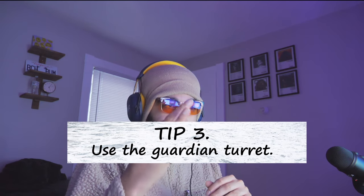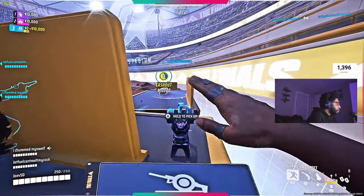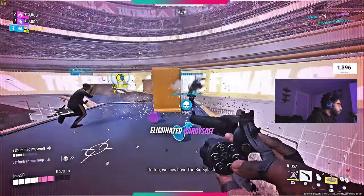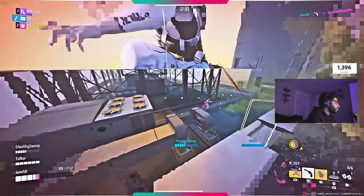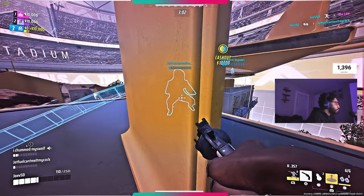That also ties into tip number three: utilize the turret. I know you're a medium and you've gotten used to utilizing the healing beam, but hop into quick cash and get yourself familiarized with the guardian turret. The guardian turret paired with the revolver is a really good combination. It ties into third partying — it leaves the guys you're fighting weak, and if you're ever weak trying to stay behind cover, your turret can quite literally cover you.